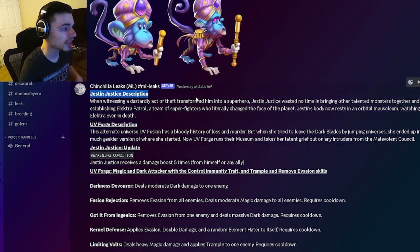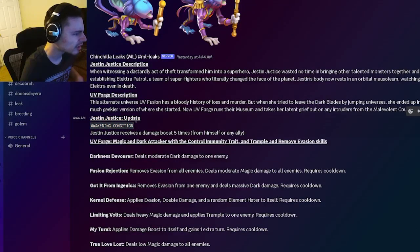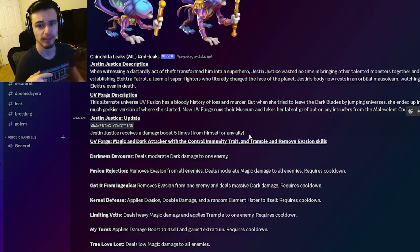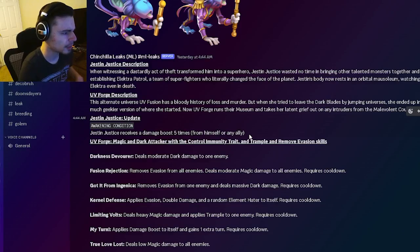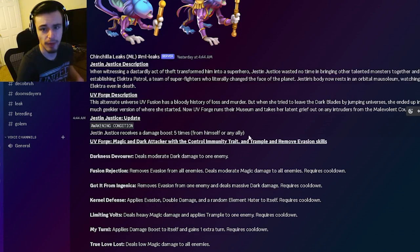We have two descriptions right here for Justin Justice and UV Forge, and we also have an update for Justin Justice — it looks like he actually got a buff, so it will be easier to awaken him now. If you receive damage boost five times from himself or any ally, it will count toward his awakening. Before it was just himself, so now you can put a bunch of damage boost monsters on your team and get it even faster, which is amazing and will definitely make him much better.